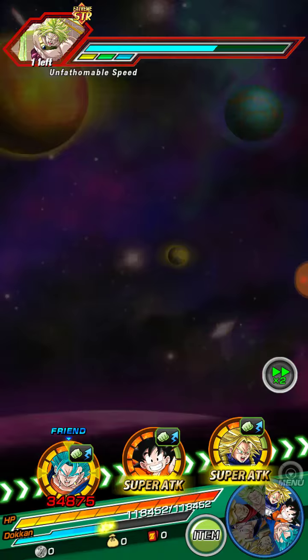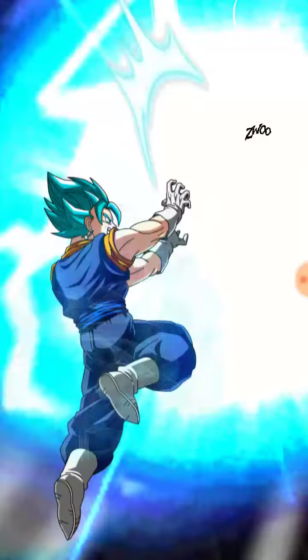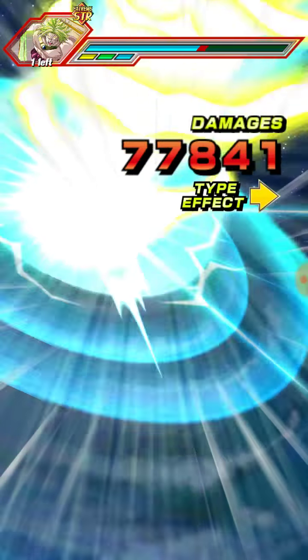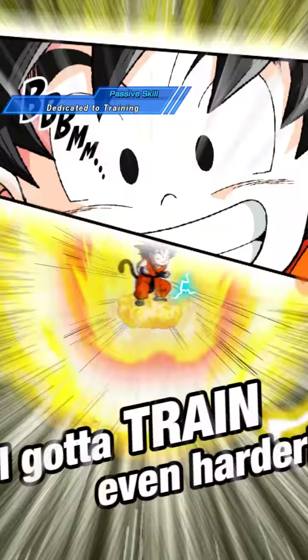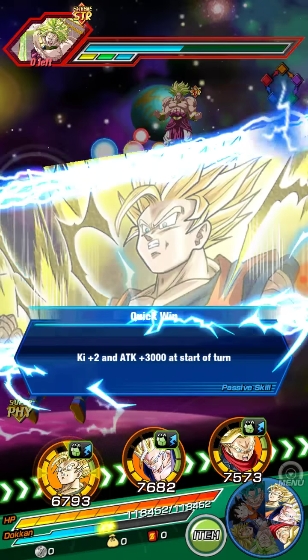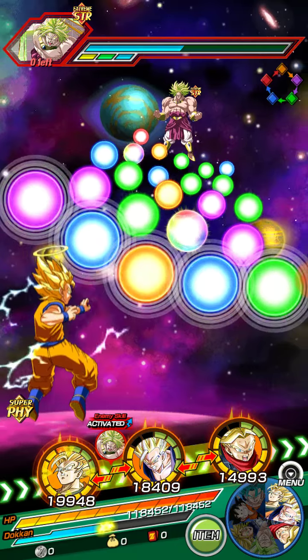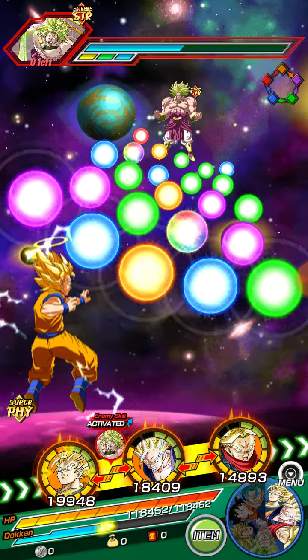Let's see what Physical free-to-play Kid Goku has to offer. Let's see how much damage he does this time. Only 14,779 — interesting. I'm guessing that's how much he hits without orbs, so if you rainbow him with orbs, he'd probably hit at least 18,000, maybe 20,000.